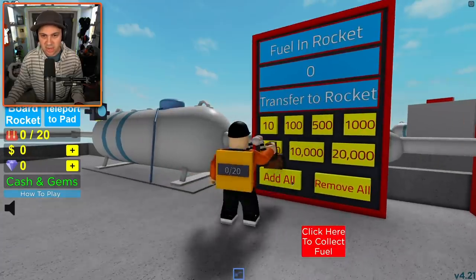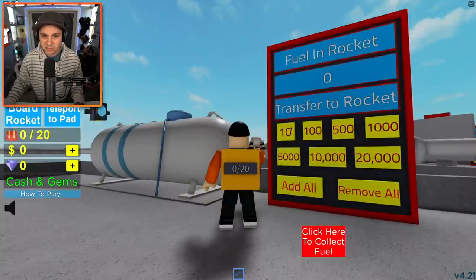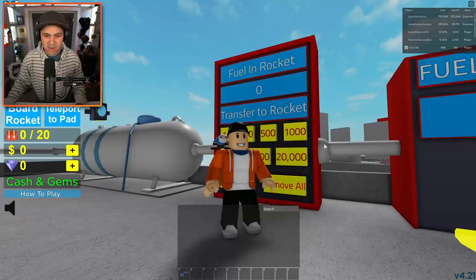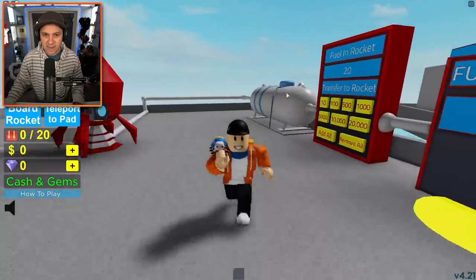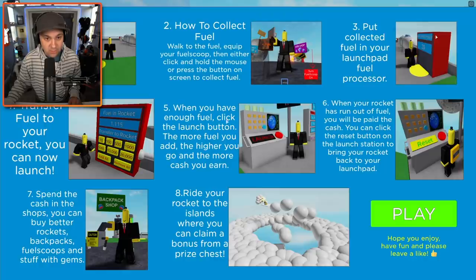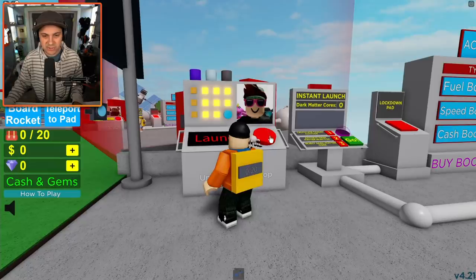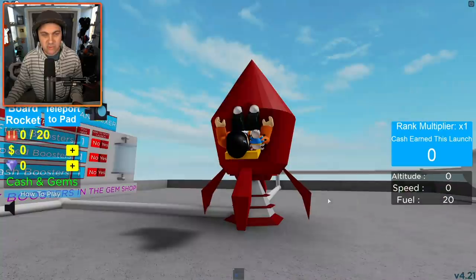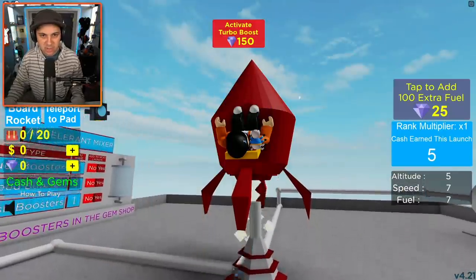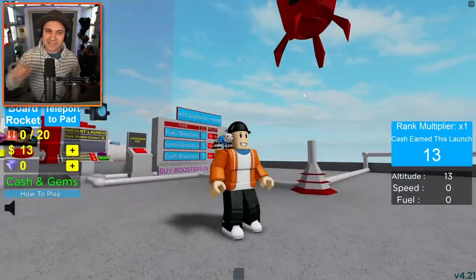Transfer, add all to rocket. Add all? 10? No? Remove all. It's not working. Transfer to rocket. Oh, you know what? It's because I have my fuel scooper on, of course. There we go. And then I have 20 fuel in my rocket. When you have enough fuel, click the launch button. 20 fuel is clearly not enough, but I have to try. Oh my gosh, it's happening! I'm getting in it. Let's go. That's not very far. I don't think we made it, but at least we know.